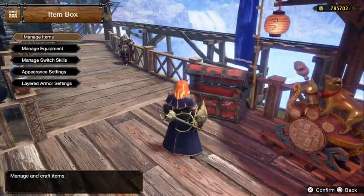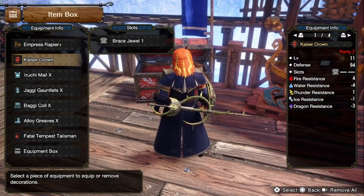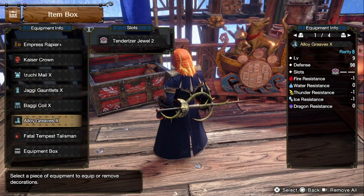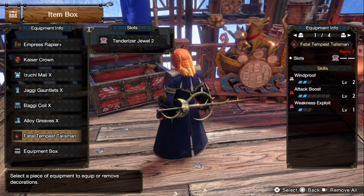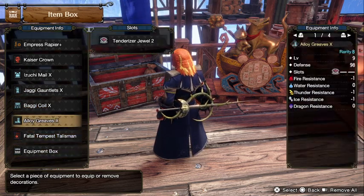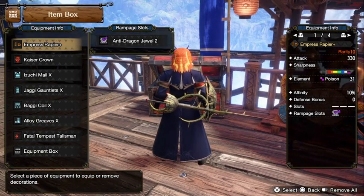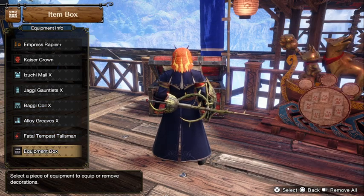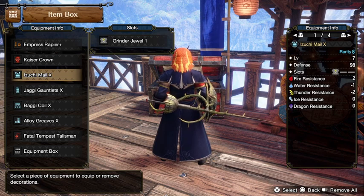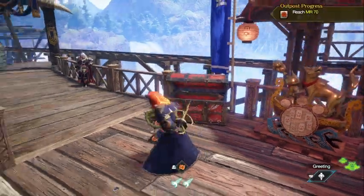The only problem with this build is that the decorations are a bit lacking — there are four level 1 slots and only very limited level 2 to 4 slots. Even the Rathian weapon doesn't have any slots. The good thing is, if you don't have the Valstrix armor, you can hunt all of these monsters in MR1. Great Izuchi and Great Baggy are right there, and the Jaggi Gauntlet and Alloy Greaves just require mining and killing small monsters.